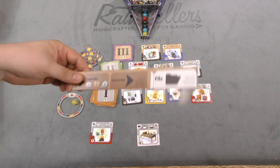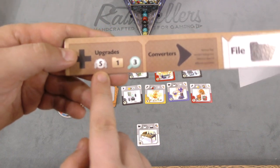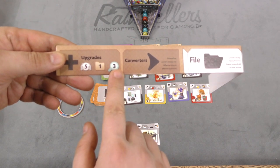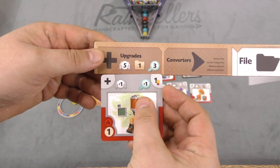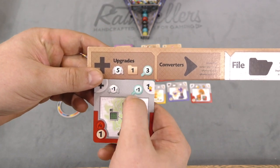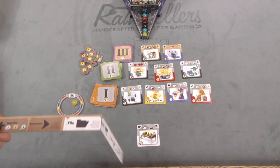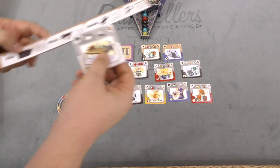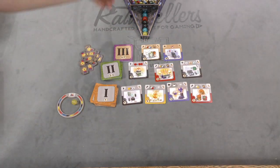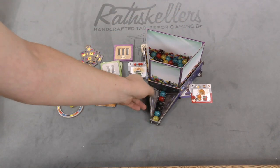When you build cards, it changes how things work. For example, you start with five energy orbs in storage, archive one card, and research three cards. When you add an upgrade card, you can now hold six balls in storage and research four cards — and that card is also worth a point at the end. Some cards also trigger effects, like when you file, you get to randomly draw one marble from the dispenser.